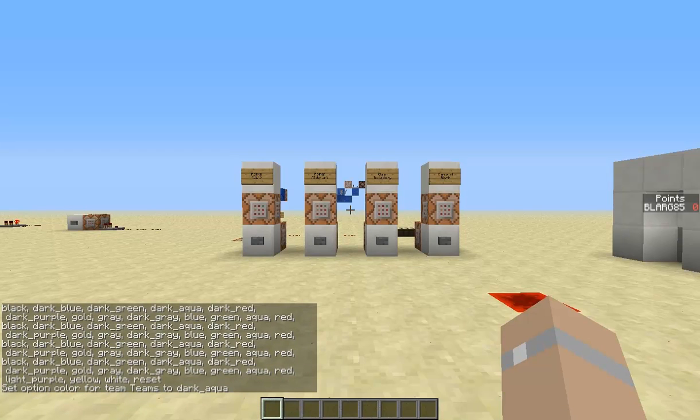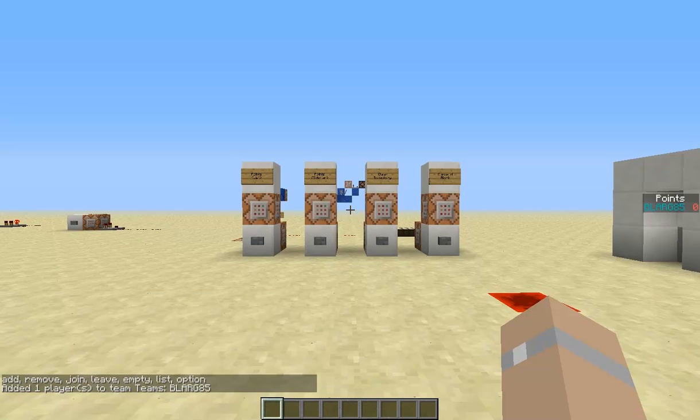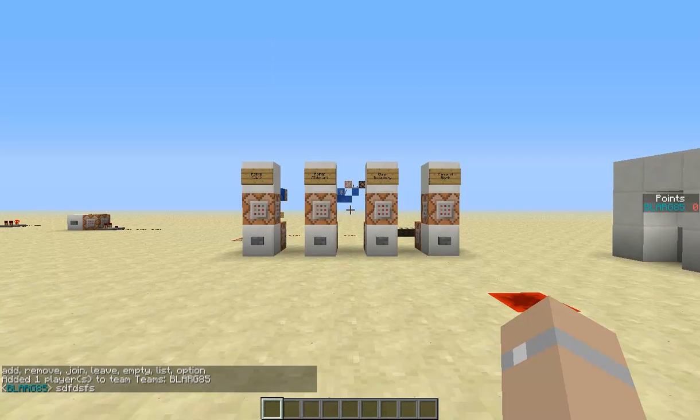Well, that's because I'm not part of that team. So you do scoreboard, teams, join, then the name. And that's all it is — it shows up in the tab bar and when you type stuff in.